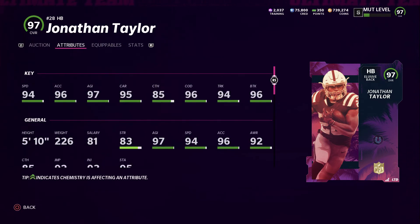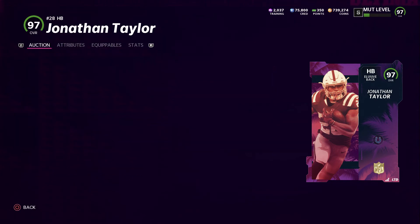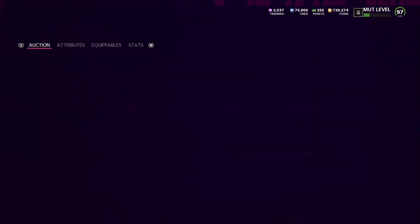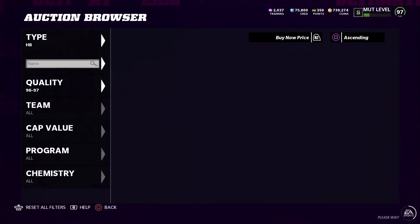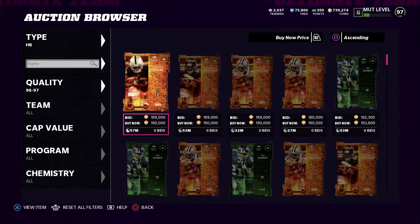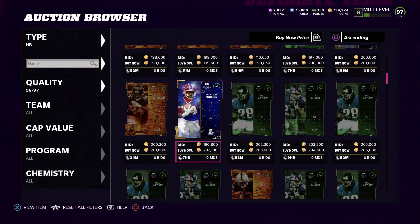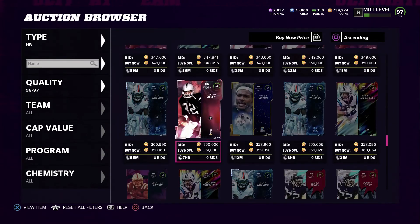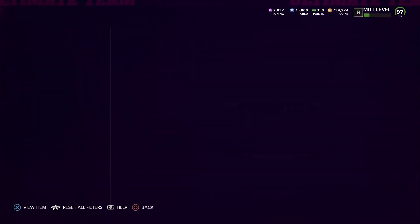Here's the other NFL Honors card - Jonathan Taylor, Ground Player of the Year with over 1,800 rushing yards and 18 touchdowns. He has 94 speed, 96 acceleration, 97 agility, 95 carry, 85 catch, 94 truck, and 96 spin tackle. He's one of the cheaper NFL Honors cards though - there are a lot of other running backs you can get like Kenyan Drake, Cordarrelle Patterson, or Marcus Allen.